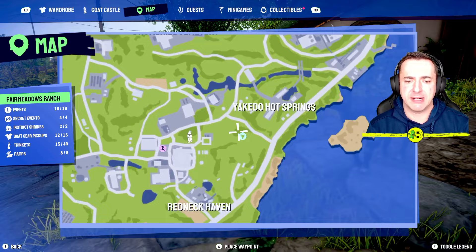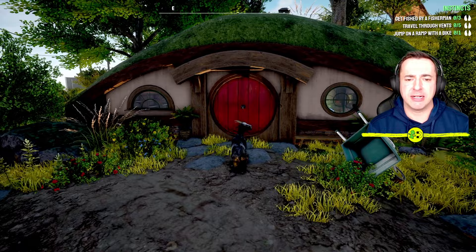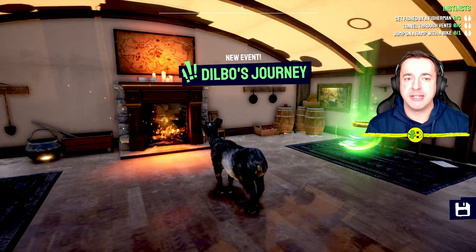We are in Fair Meadows Ranch. There's Yakadu Hot Springs and it's this side of the road. Are you ready my friends? Let's go get that ring! We've got to go up to the door, butt the door — and in we go. Dilbo's Journey has been activated!